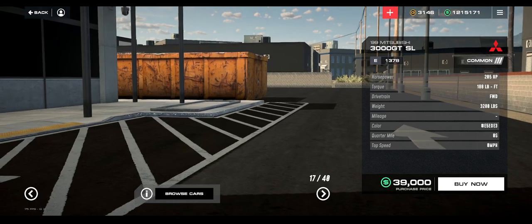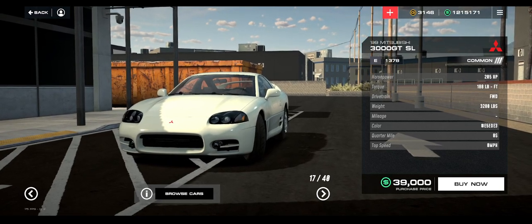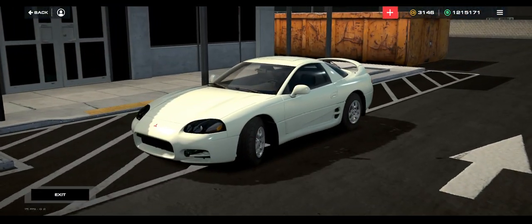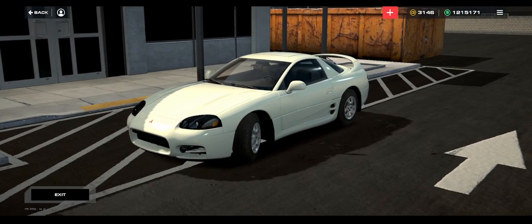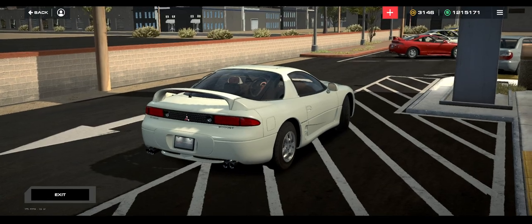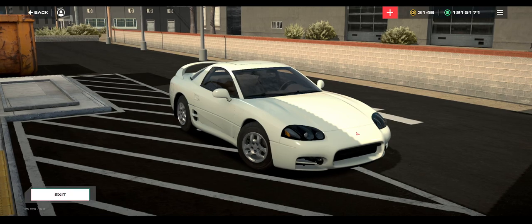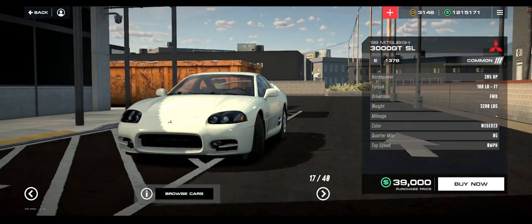Here's the 3000 GT - they are also doing it with these cars. There's the 3000 GT SL and then there's the VR4, which is the twin turbo version. I love these cars. I hope we also get different model years of each car because I'd really love to see the flip-up headlight variant of this car. I'd love to see the Dodge Stealth as well - then you could do Dodge Stealth versus 3000 GT and do their sister cars.